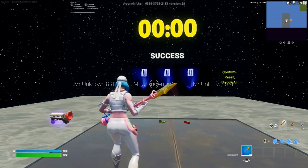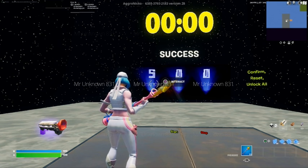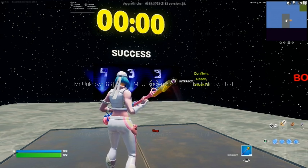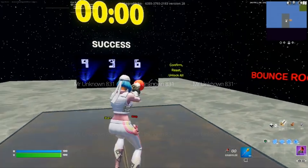Alright, so as you guys can tell, the timer is up. You're going to want to type in the passcode that I type in. The first one is going to be 1, 2, 3, 4, 5, 6, 7, 8, and 9. Then 1, 2, and 3. And then 1, 2, 3, 4, 5, and 6. Now go ahead and pick up a grappler and make sure you guys have the code 936 typed in. Confirm with the button on the right.